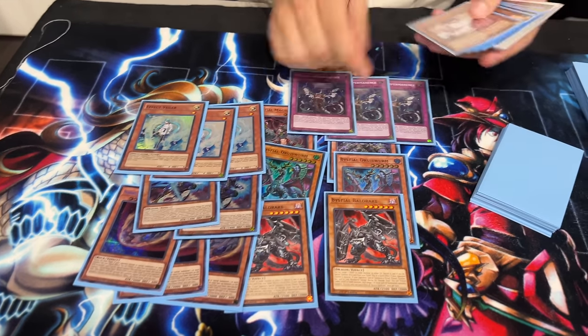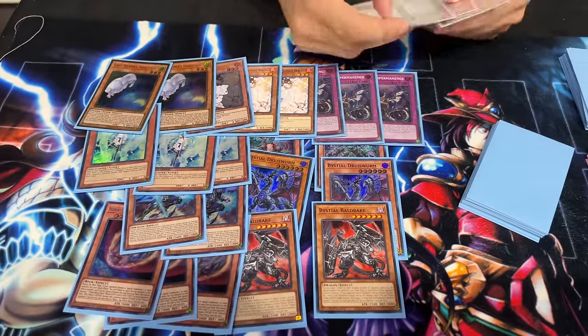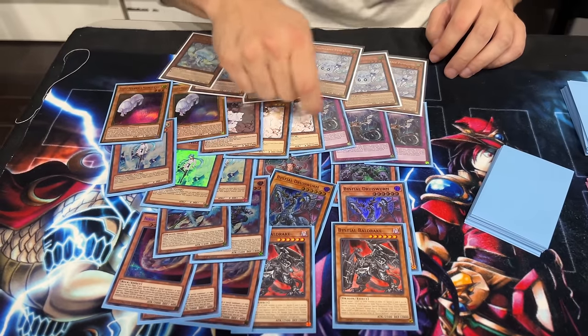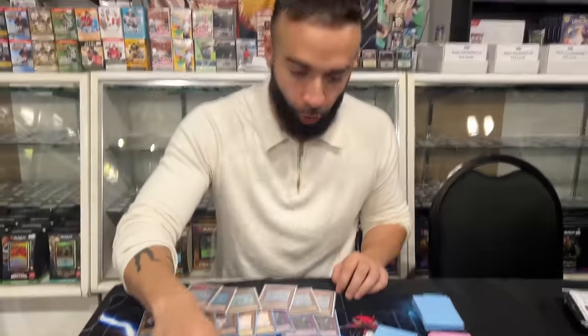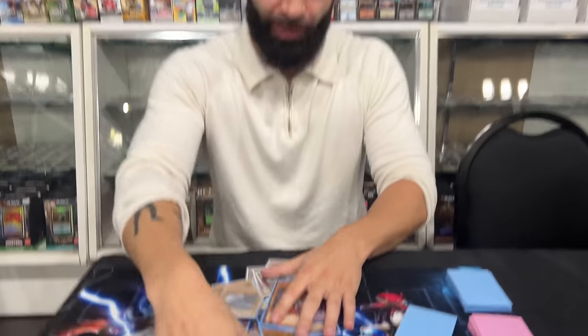The hand trap count is: three Imperm, three Ash, two Mourner, six small Charmies — let me lay it all out so you can see. In the main deck: three, six, seven, eight, nine, ten, eleven, fourteen, seventeen, eighteen, nineteen, twenty-two — twenty-eight hand traps total. Your opponent's really not playing the game. You actually make them go first and you typically auto-beat Tenpai. I actually won the dice roll against one of the best Hero players, but I let him choose — he was playing Tenpai and still made me go first.